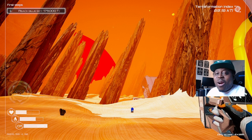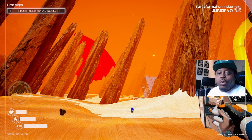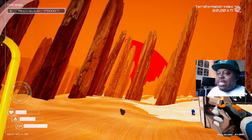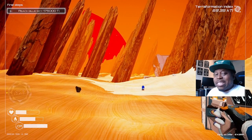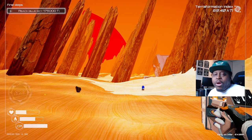Alright guys, we are picking up where we left off. We did some exploring, getting out looking for some resources, finding us some new areas in the last episode. We made us an outpost right here by the spike fields — I'm gonna call it the spike fields — and yo, I discovered what I think is gonna be our next premium spot.